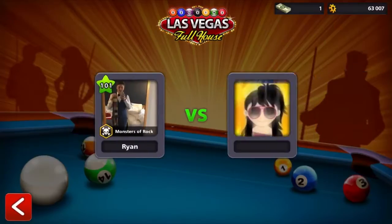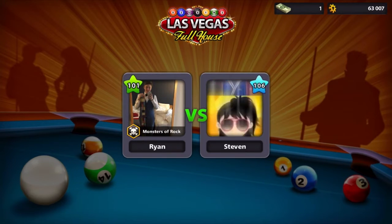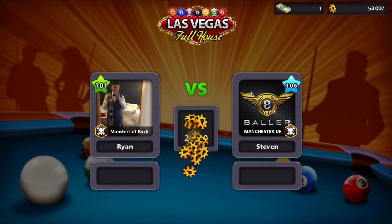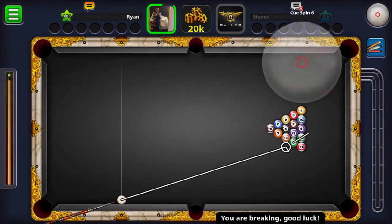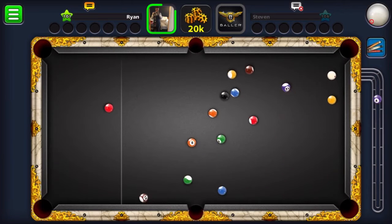So we're one win away from going up to Jakarta, well comfortably going up into Jakarta. We're playing against Stephen, level 106, Diamond League. And we get the break again, which is handy of course. And we pocket the four.